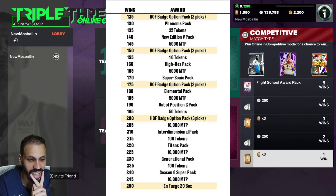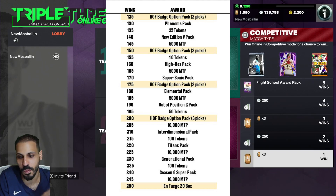At 220 is Titans, and there's 100 tokens at 215 as well. There are 10K MT drops at 205, 225, and 245. The big ones: 230 is Generational and 240 is a Season 6 Super Pack — I like that they're adding super packs in the mix. And then 250 is the Enfuego 20-box.